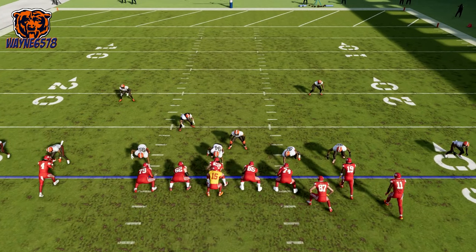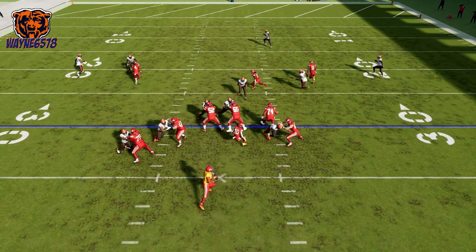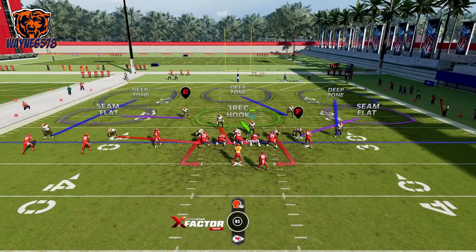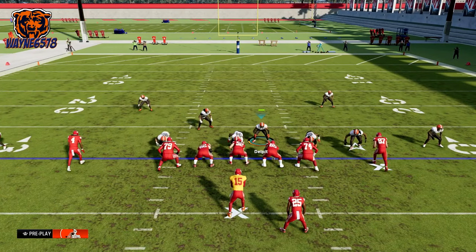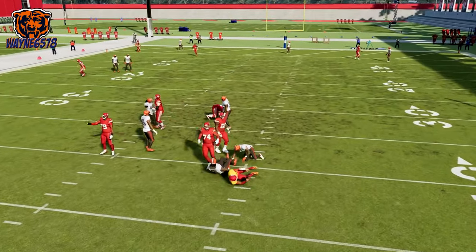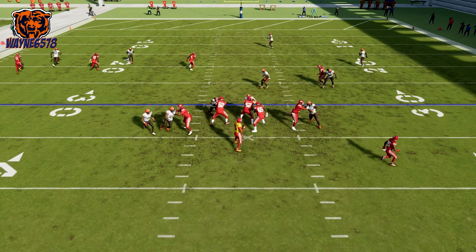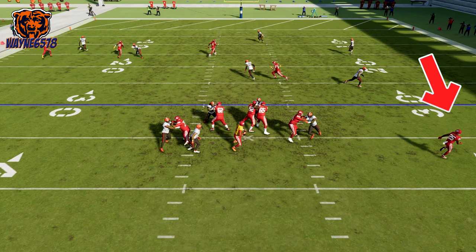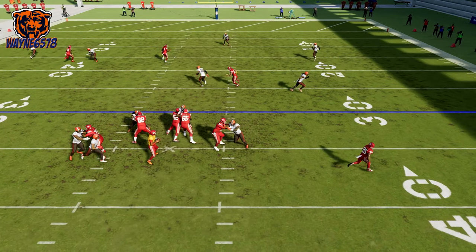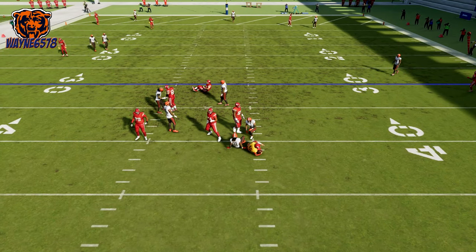We manipulate the offensive line — some offensive linemen think you're actually blitzing — and this results in sacking the quarterback. Also note that if you are using this method with a blitz, make sure to have a zone covering the side of the running back in case he goes out for a pass. If you choose not to have a zone, make sure you cover the running back yourself. If not, and your opponent sees that, it's going to be an easy pickup of a lot of yards or possibly a touchdown.